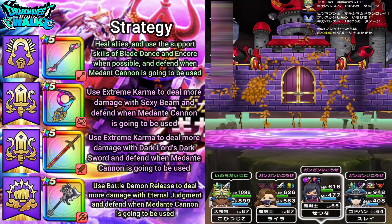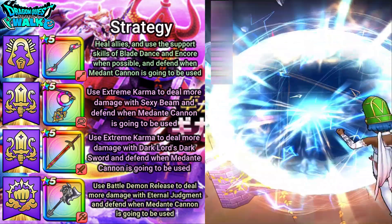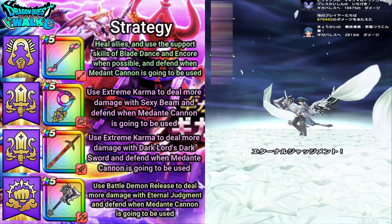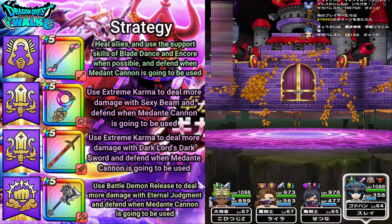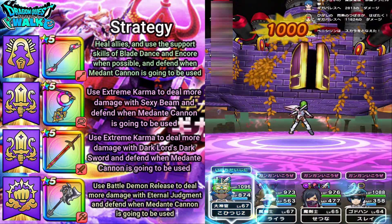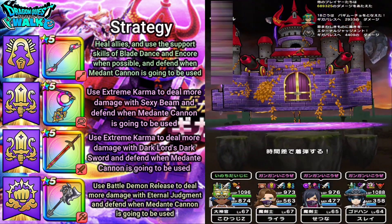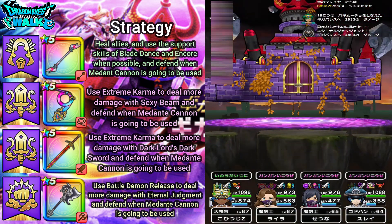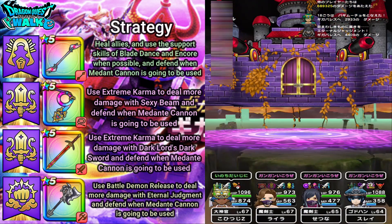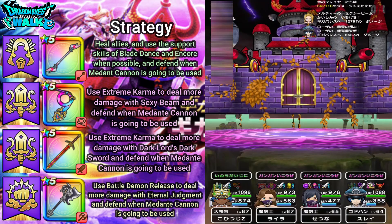Now I get a Giga Attack Chance — this is going to recover the HP of my characters. I'll go ahead and use Blade Dance again. There goes another Mortar Attack targeting my High Priest and my first Demon Swordsman. Now it's going to start the countdown — it's at 50%, so when it gets to 95% I want to start defending.